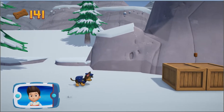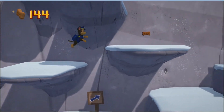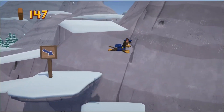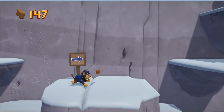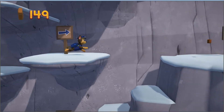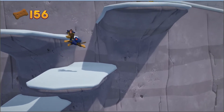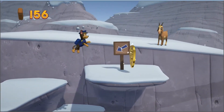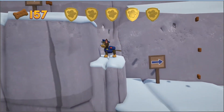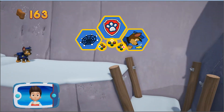Alright! Now we can keep moving! There's a golden paw print close by! You found a golden paw print. Collect all the Pup Treats and pick the Pup Ability.